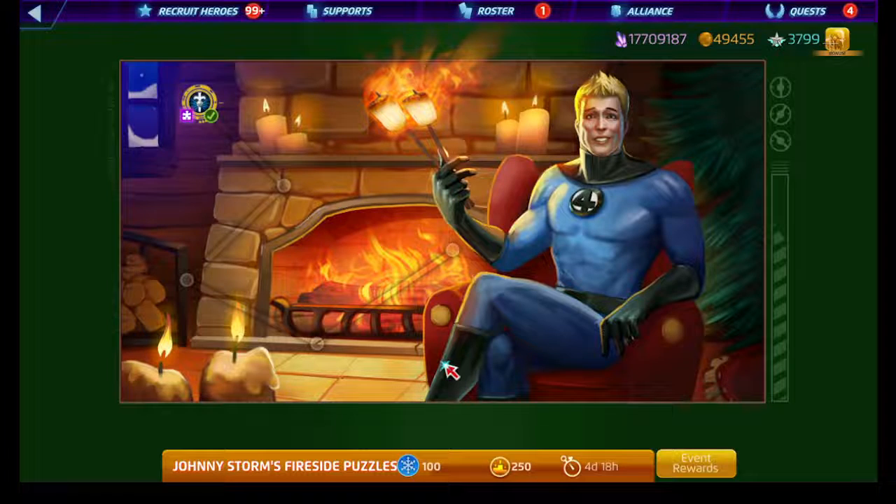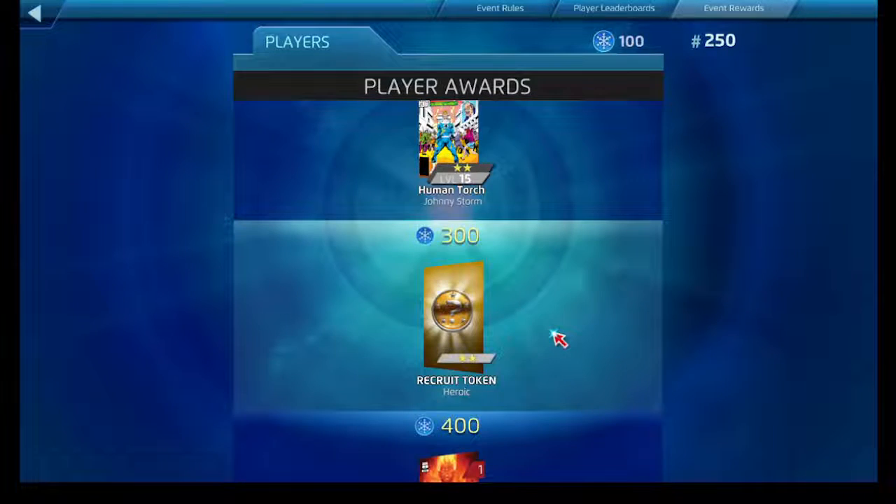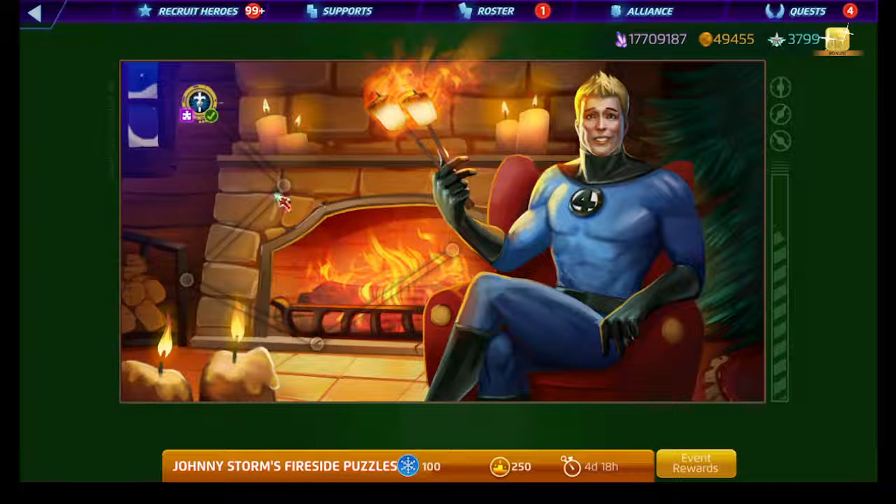All right, so that ends day one of the Fireside Puzzles. We have day two, day three, day four, and day five still to go. Let's look at the event rewards: we're going to get 100 shards worth of Jim Hammond Human Torch. We also get a cover for the two-star Human Torch and the three-star Human Torch — though it's unclear why they won't give us a cover for the four-star Human Torch, unless those shards are in the other days.